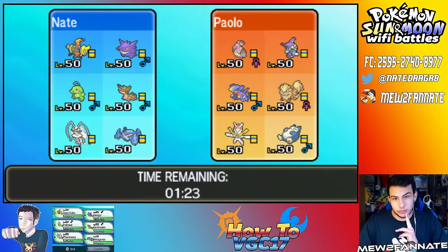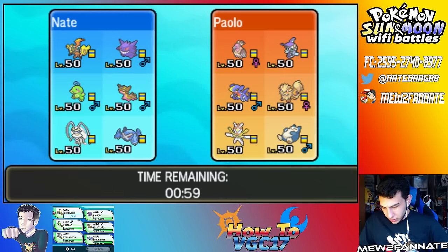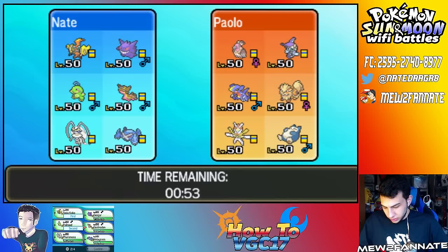I actually tried recording with this team last night but I had a killer headache and just couldn't record. Immediately looking at the opponent's team, I really wanted to bring Tapu Koko up front, and I think I also want to bring Scarf Politoed right out front. Then I think I want to bring Fairmosa for the Snorlax.